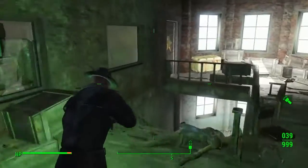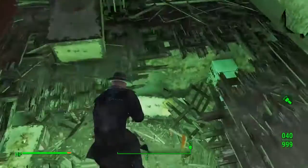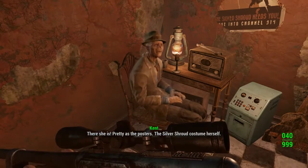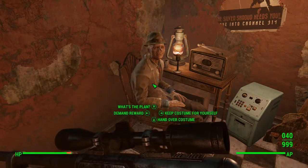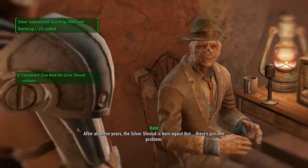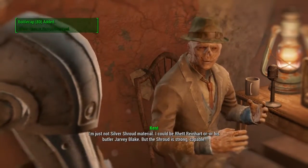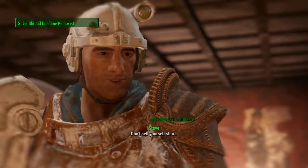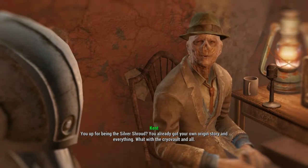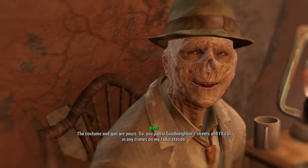This is what you'll look like actually wearing it. Go ahead and take it back to Kent in Good Neighbor and tell him that you've got it. He will say that he's not up for wearing it but he's got an idea — basically that you're going to become the Silver Shroud. Go ahead and hand it over. It'll take the submachine gun out of your inventory as well, even though he never really gave it to you. Then what he'll do is convert it into Silver Shroud armour.